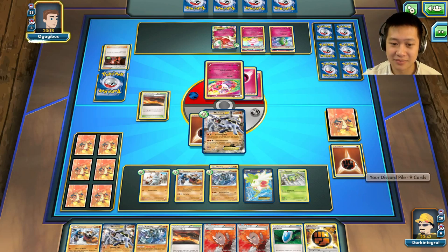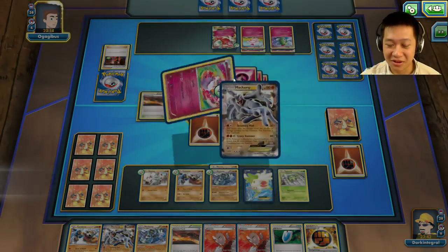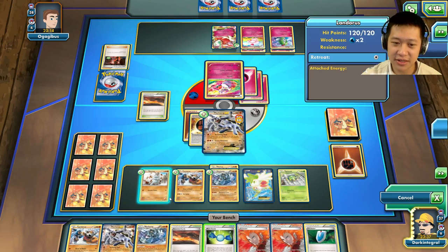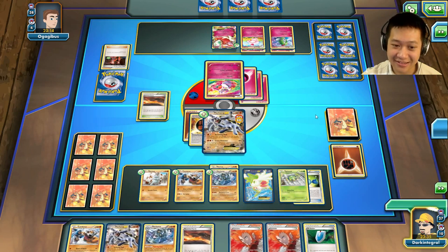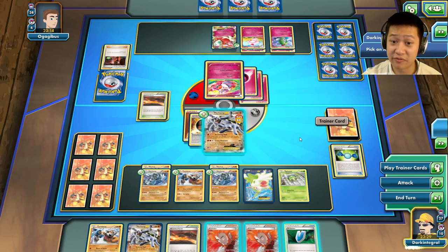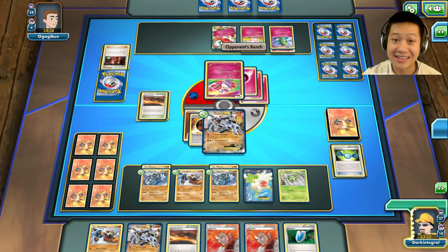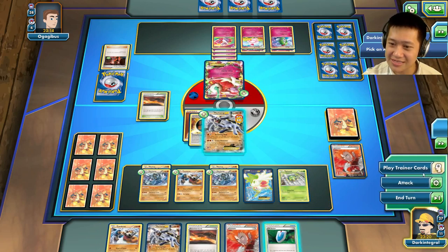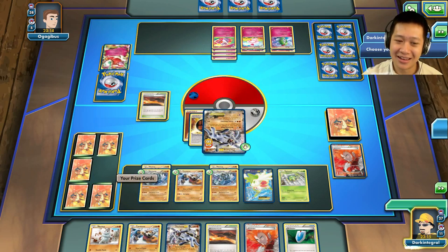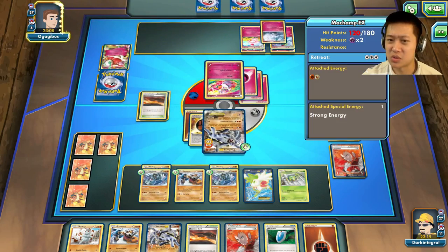He's going to get the first attack on me. Let's go ahead and put another energy on, use Rare Candy, get another Machamp out. I can use Steaming Mad — this will confuse myself. I'm going to do a lot of damage, enough to one-shot this. We're going to bring out Florges and make this Steaming Mad worth it — 180 damage! I'm confused and I'll take two cards. Whoo, another Lysander! But now I'm confused, which really sucks.